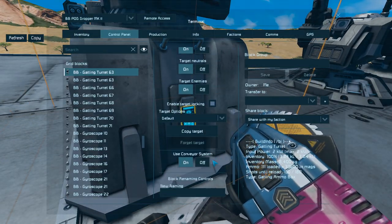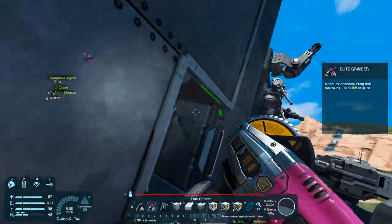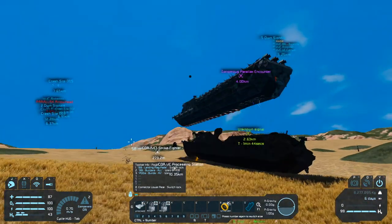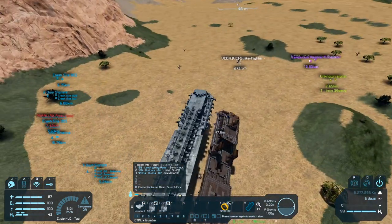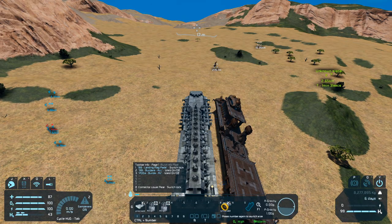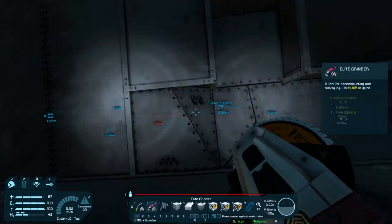I need to switch this back to the way I had it — neutral, off, and turned off. Now we need to move, because this guy thought it would be cool to start skateboarding all over the place. Come on — don't do that, just stay put. Is that thruster gone? Yeah, the thruster's gone. Let's walk around and see what we've done.